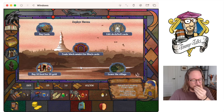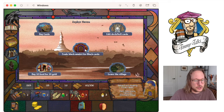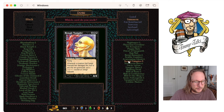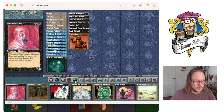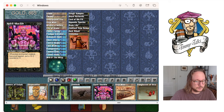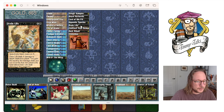Trade black amulets for black creatures — are there any black creatures I really need? I could choose another Sengir. I've got two amulets, so maybe. Sengir Vampire — yes, I'll trade. So we've got another Sengir, that's nice. Let's go to black. There's the Sengir, and now I need to drop something. Maybe drop the Drain Life. Lord of the Pit — it's too cool to not play, right?